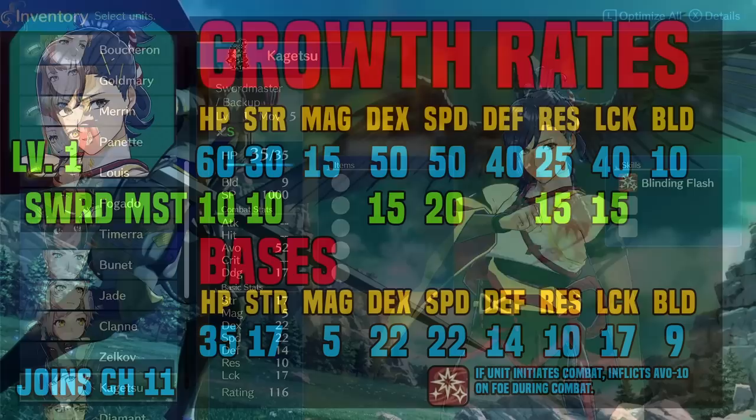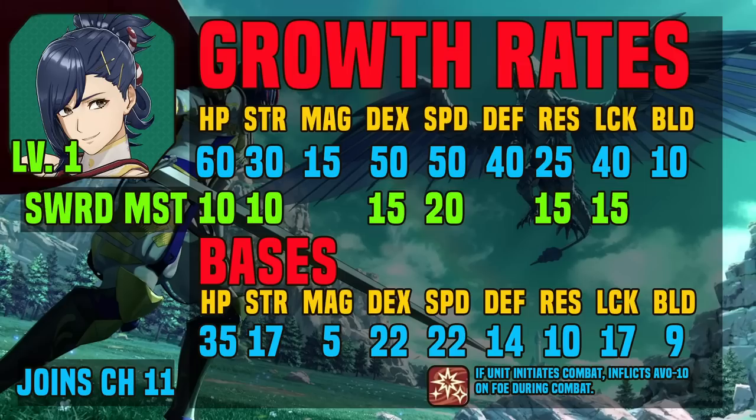Let's talk about his growths. Kigetsu has 60% HP growth, 30% strength, 15% magic, 50% dex, 50% speed, 40% defense, 25% res, 40% luck, and 10% build.